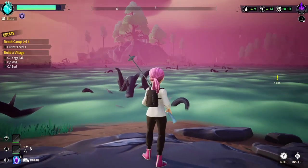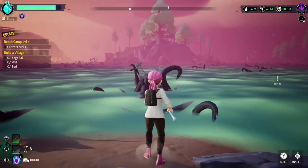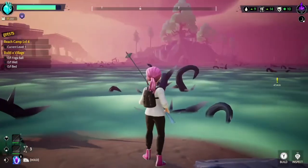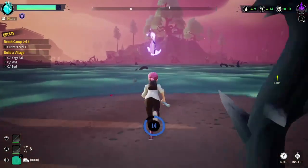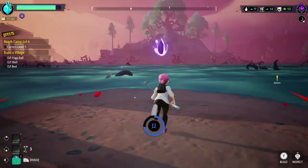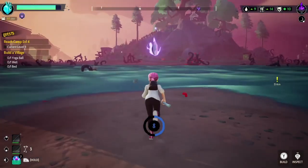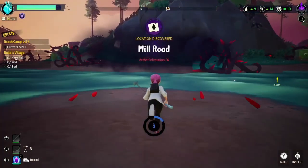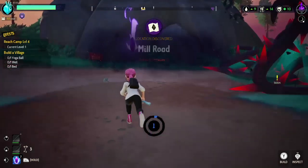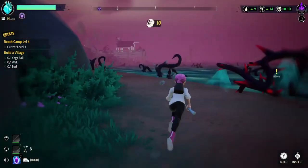I've collected my resources from this island and now I'm heading over to that island straight across. Now that we're here, you can see these thorns right here - these thorns are an infestation on the island, and if you do not clear them all they will actually take over the island, getting more and more. You pretty much just attack it to break it.